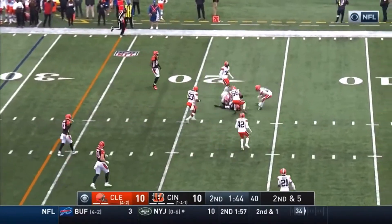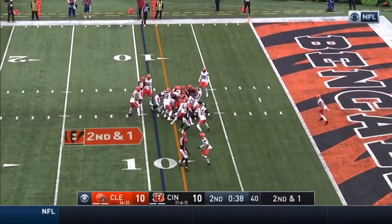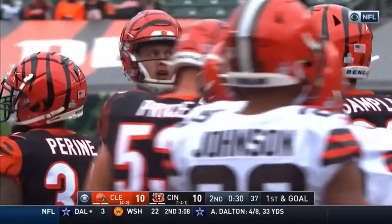That pass by Burrow high, it's fielded, played well by A.J. Green. With 39 seconds left, Bengals going for the quarterback sneak — they have the first down and more with Burrow.